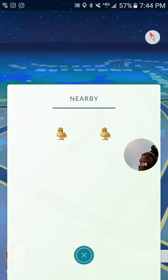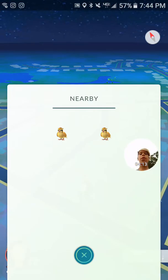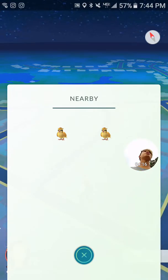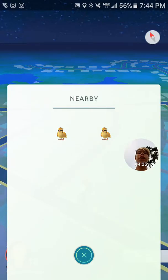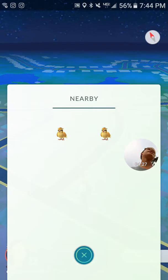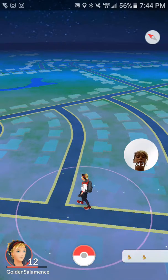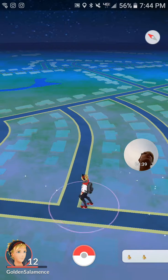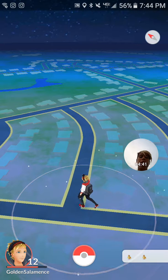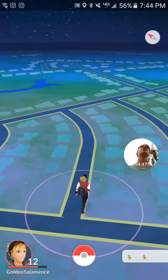I think they should make it easier to find where Pokémon are. Right now you just see nine or fewer Pokémon nearby, but I think they should put the footstep tracker back in so it's easier to use, or there was this really cool design I saw where it's like three or four circles and the smallest circle shows the Pokémon closest to you with what direction they're in.